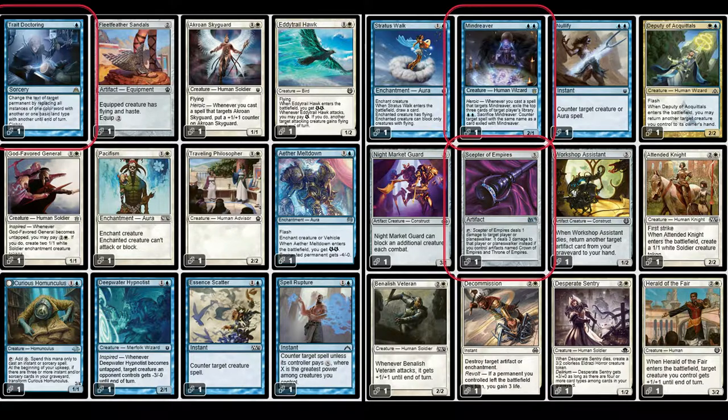Scepter of Empires is highlighted in red — it's part of a combo with two other cards, and without that combo it just pings for one. I know I don't want to play it in this deck. Trade Doctrine I'm sure is a very interesting card, but it's too narrow in scope for what I want to do.